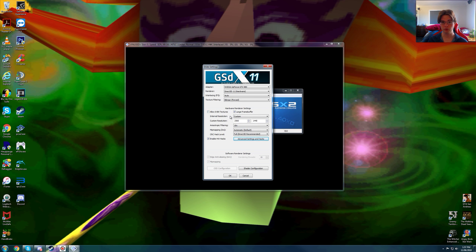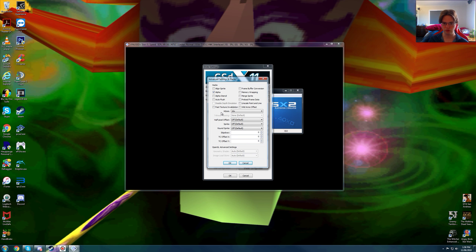We are using large frame buffer, a custom resolution of 2560x1440p native, 16x anisotropic filtering, mipmapping on automatic, full Direct3D recommended, and 16x MSAA. In the hacks we are using alpha. With 16x MSAA at 1440p it costs 1.3GB of video RAM, which is awfully cheap. We're using alpha because the lights are very aggressive — very very bright and emulated incorrectly. You have to turn this on to remotely fix it; it doesn't fix it entirely but it does make it a lot better, which I will show very soon.